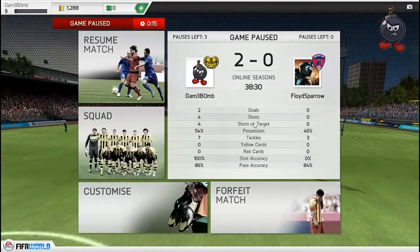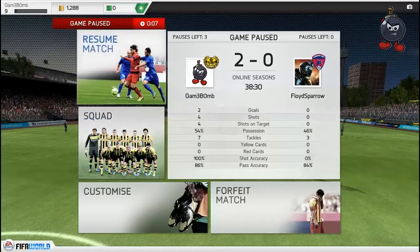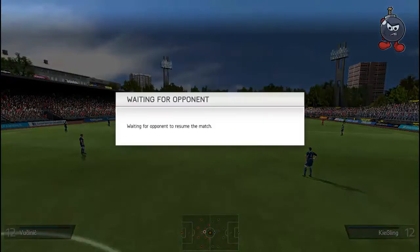Goals, shots, shots on target, possession, tackles, shot accuracy, pass accuracy - it's all in my favor. Here's the squad screen where you can do substitutions if players are exhausted, injured, or something else.